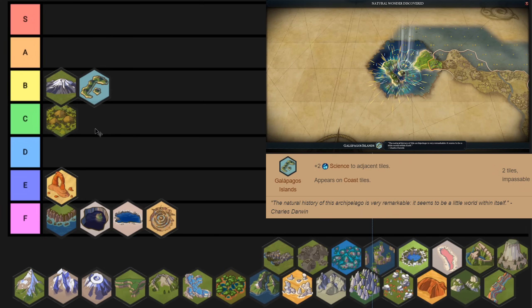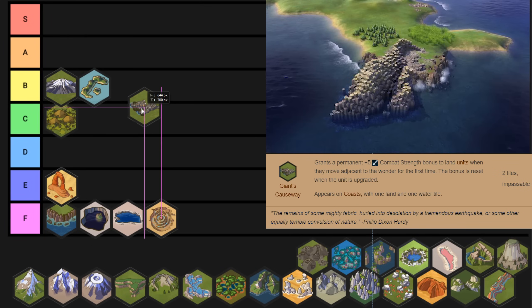Giant's Causeway is a natural wonder that sometimes feels like S tier because all of your units are getting the promotion, and sometimes feels like F tier because none of your strategies revolve around it. But in general, especially on higher difficulties, a plus five combat strength bonus on your land units is really really valuable. Plus five combat strength allows you to essentially overcome the plus four combat strength that the AI has. The really great thing about it is you don't have to do anything special — it works on defense, it works on offense, you just have to have your unit walk up next to it and it gets that bonus permanently. Since they fixed units carrying promotions through level ups, this has jumped up to an A tier wonder.